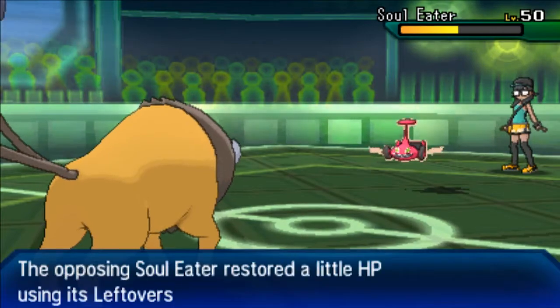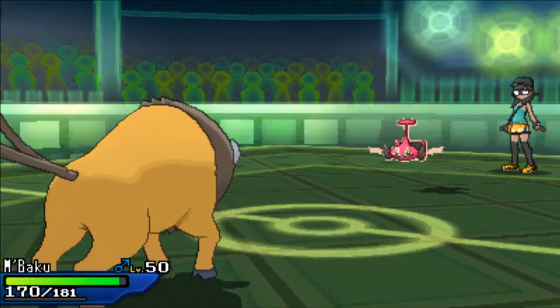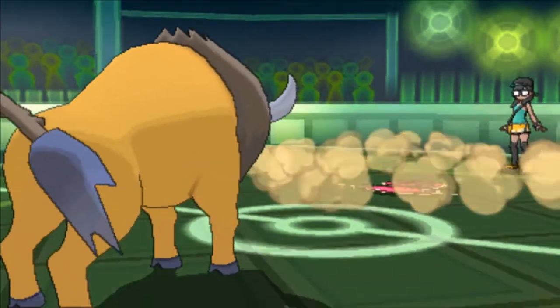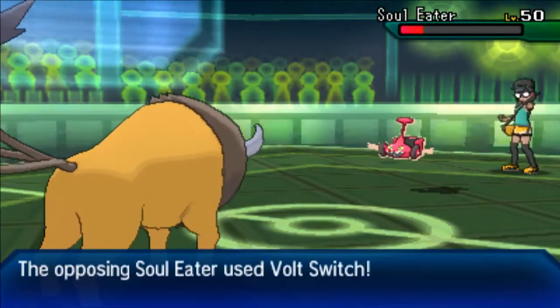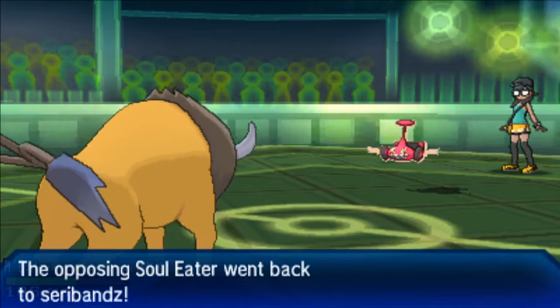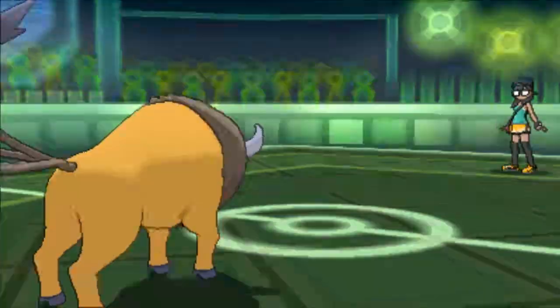I go back into Taurus thinking I could scare it out again, but he goes for Will-O-Wisp — I knew it was a risk but thought it was worth taking. The first Body Slam does over half and the second Body Slam is going to do a ton of damage, so I'm feeling okay and I think it's better to just keep getting damage in this situation.